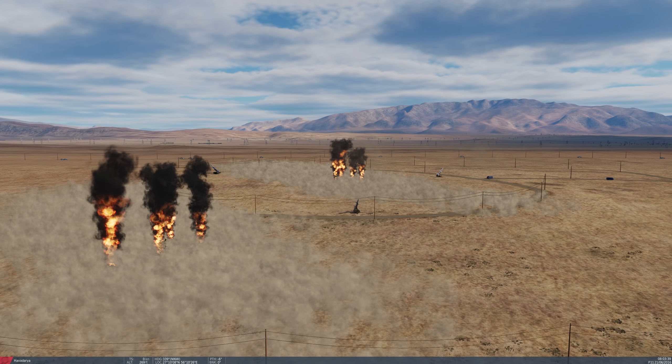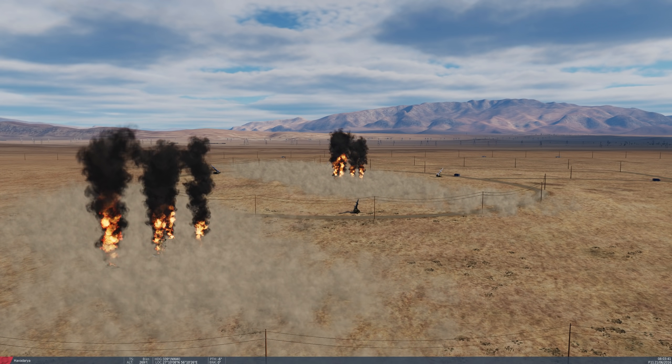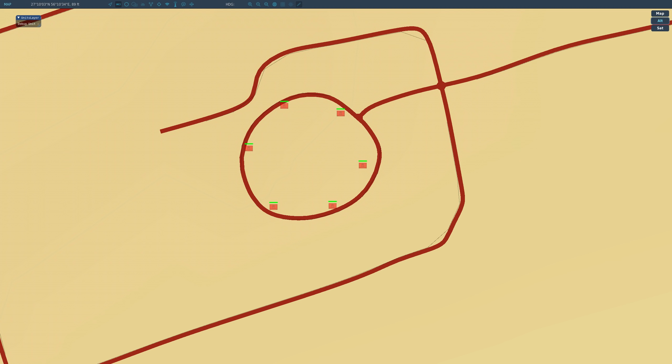It looks like we had a very good effect on target, both with the tracking radar element as well as the acquisition radar. Looking here at the F10 map, we can see both radars and their associated vehicles have all been destroyed, leaving only the launchers. So essentially the site is dead.